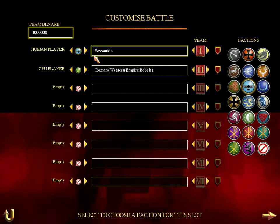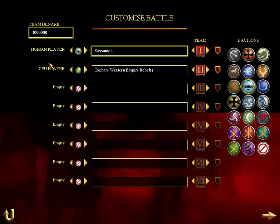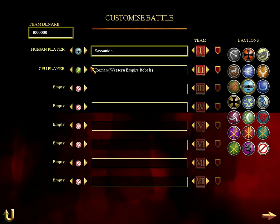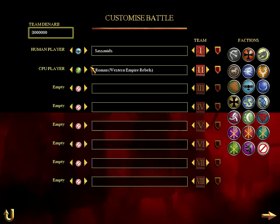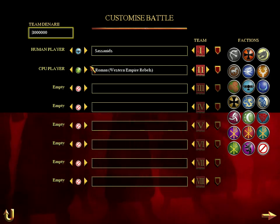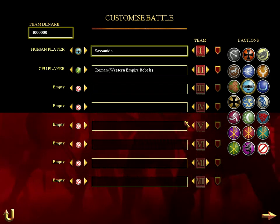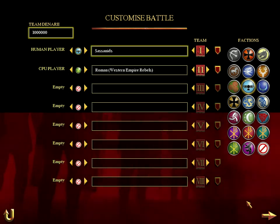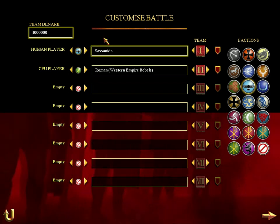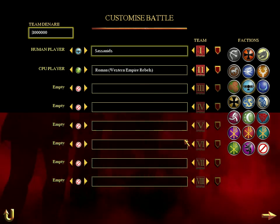Today I'm just going to be doing a versus computer one — human player vs CPU player. It's on Moon River or Moonlight River, but it's just one bridge across. I think you can get across on the right side or the left. I've put the computer on hard, and I'm the Tharsasidians or something, and they're the Roman Western Empire Rebels.